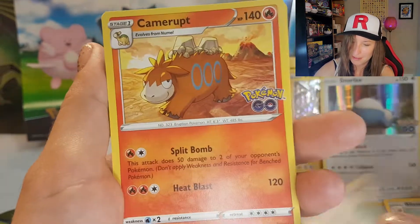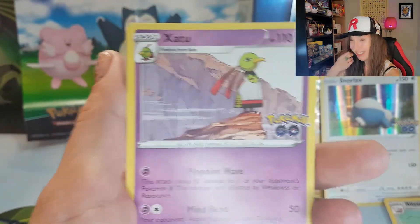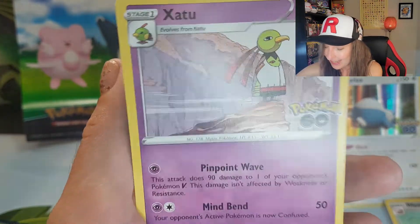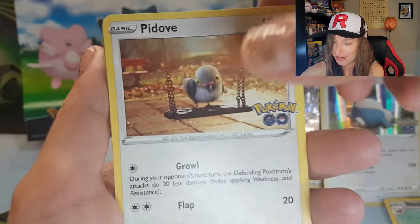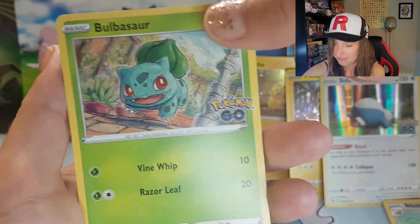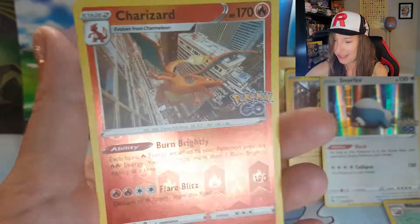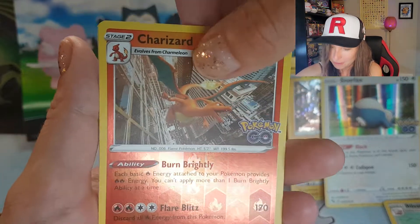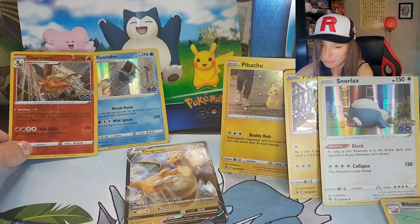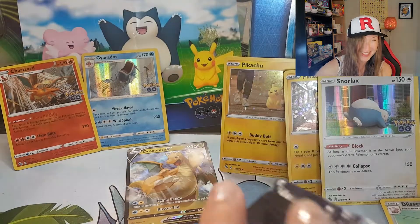Energy card, Lure Module, Cameret, Zatu, Bulbasaur, Pidove, Charmander, Espeon, Bulbasaur, and the Charizard reverse. Wool beans and a Gyarados holo. That's a pretty alright pack there.